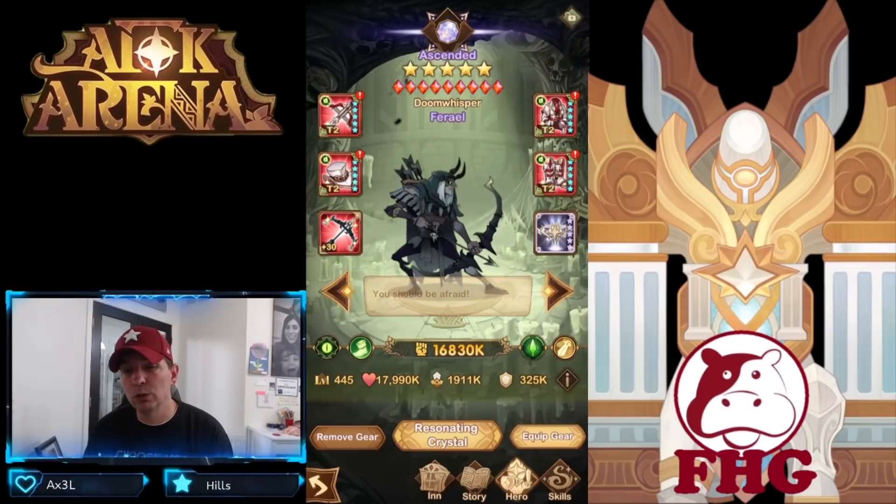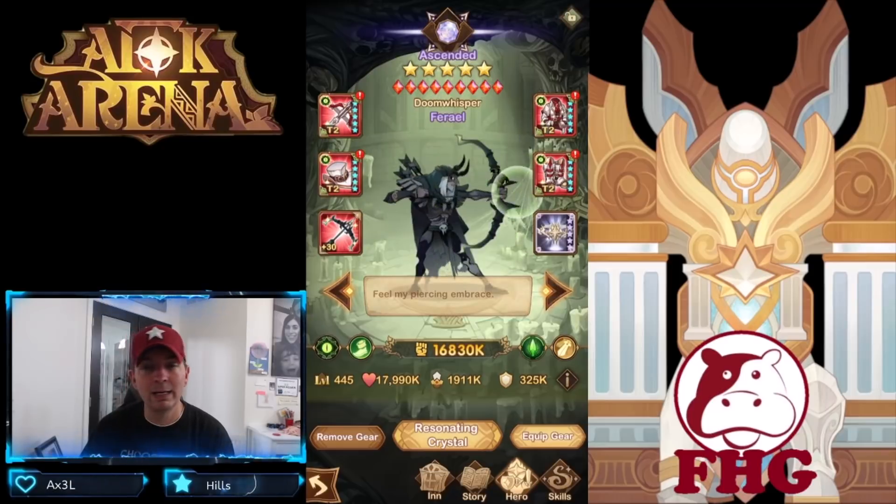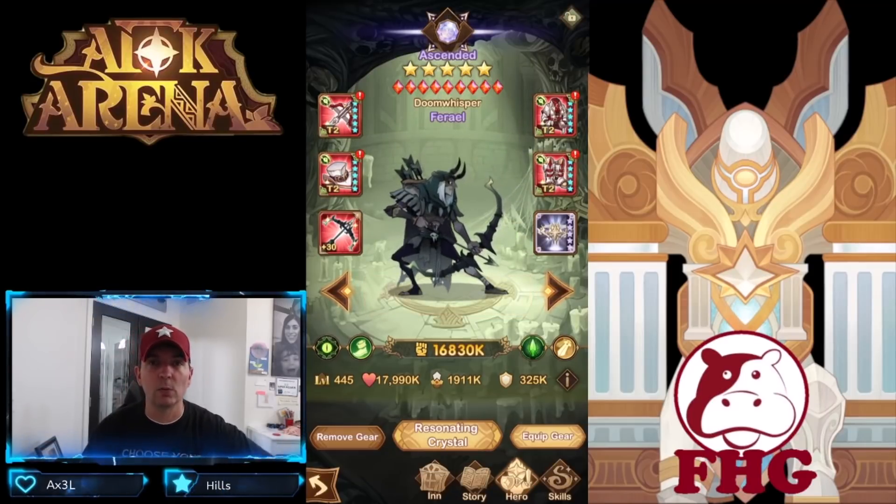That wraps up our agility heroes guide. Let me know in the comments what you think. We'll be coming out with our final intelligence tier 3 stone priority guide soon. As always, thank you for watching.